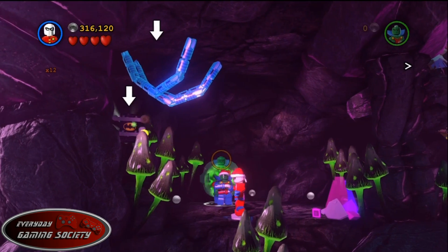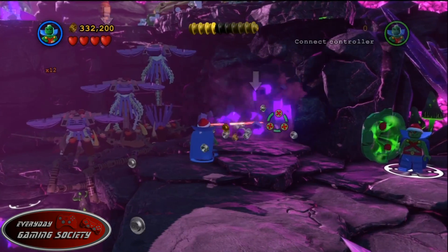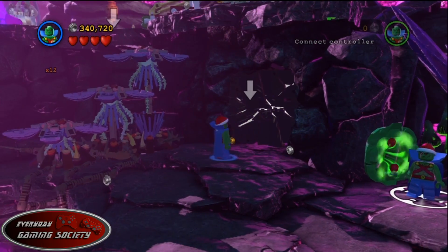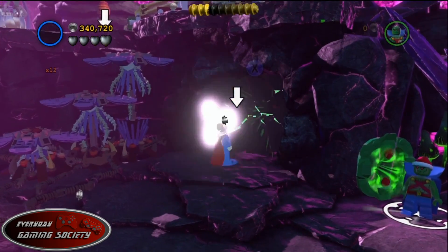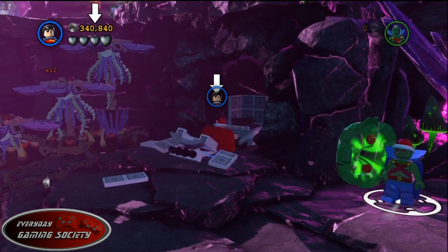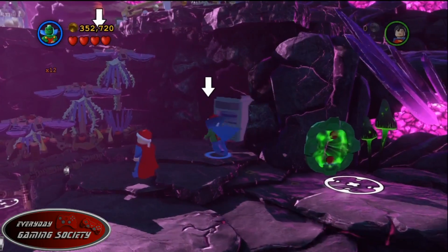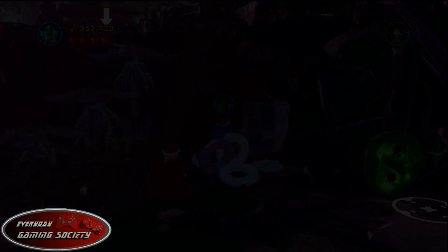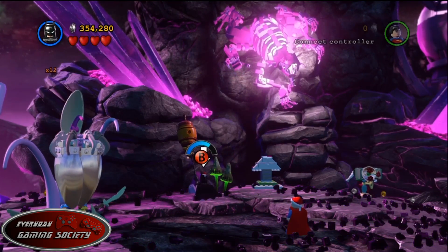Next, near the Martian Manhunter hole, switch to Superman and hit the wall. You'll then build an oven that appears, and out comes a cake — and inside the cake is the minikit! It's full of calories and filmy goodness.